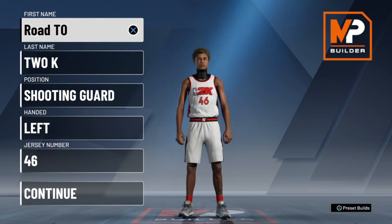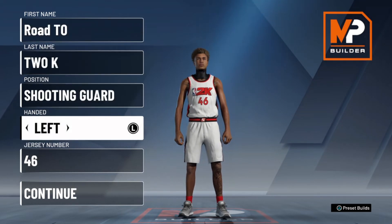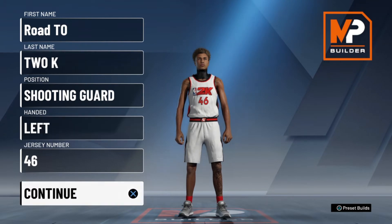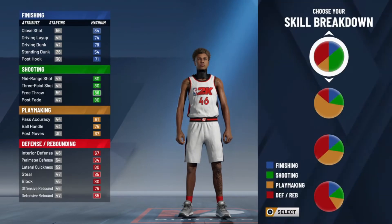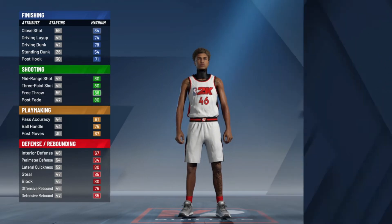First of all, this page right here doesn't matter except the position — you want to make sure he's a shooting guard. Handed doesn't matter, jersey obviously doesn't matter. Then when we come into these pie charts, we want to look for the defense and shooting one.